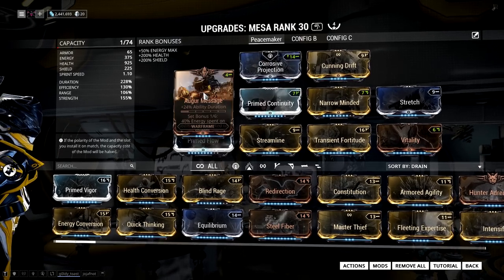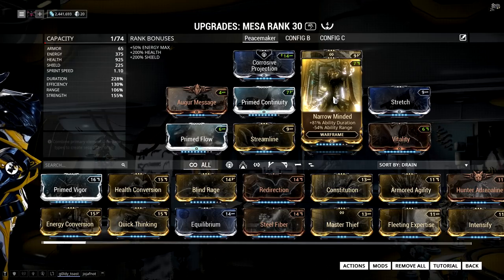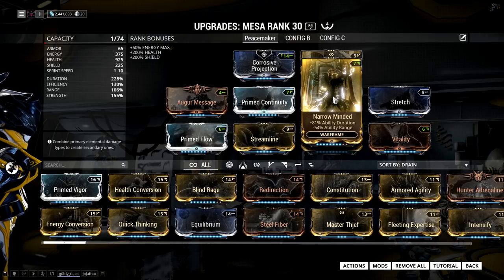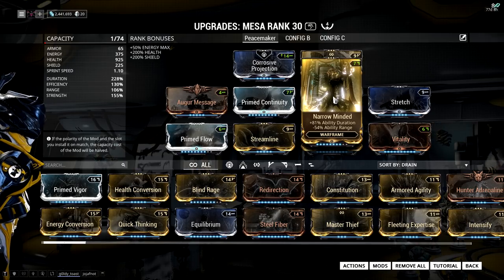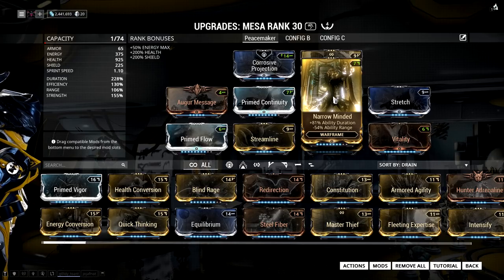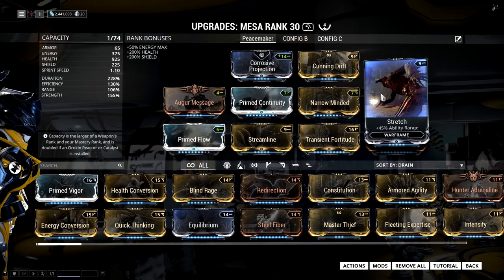I'm running a huge amount of duration with Augur Message, Primed Continuity, and Narrow Minded, which kind of double dips for this setup. It gives us more duration for Shooting Gallery, which increases our damage; it gives us a longer duration on Shatter Shield, which provides massive damage reduction; and it reduces the energy drain for Peacemaker, effectively giving us more efficiency. However, using Narrow Minded will cut our range in half, which is not good because it narrows the field of view for Peacemaker, so I'm using Cunning Drift and Stretch to bring it back up again.